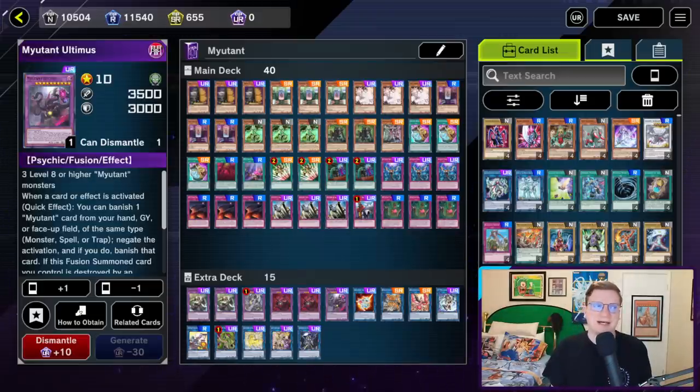Firstly, the deck is cheap. I know you're probably looking at the 23 URs spread between the main and extra deck and doing the rock eyebrow face, but most of those URs are staple hand traps and extra deck monsters. Outside of a few exceptions, you don't really ever go into the extra deck at all. If you want to forego generic staples, you can build this deck's core for the cost of a Synthesis, an Ultimus, and a Colossus — three URs total.